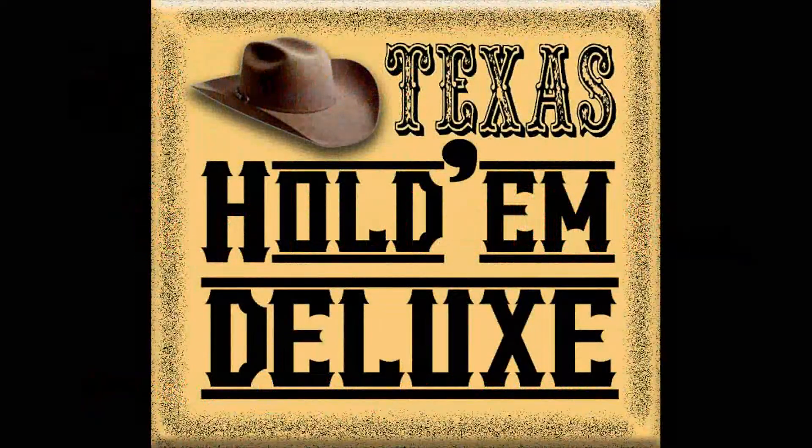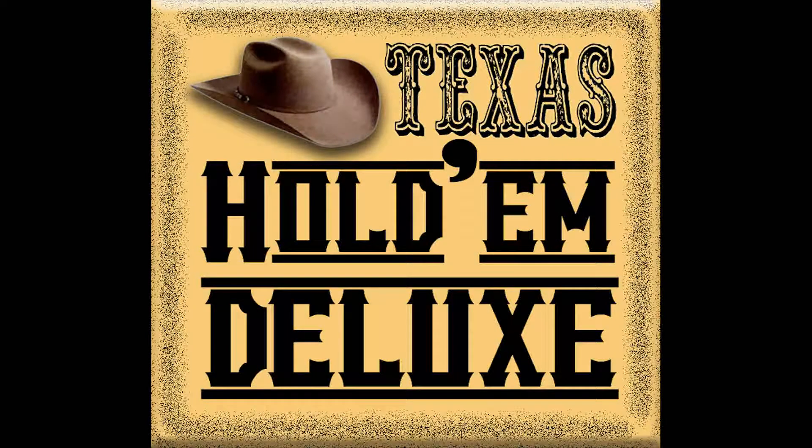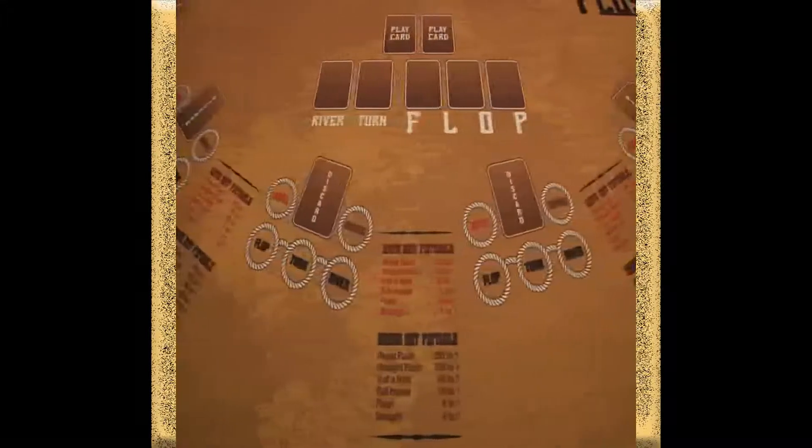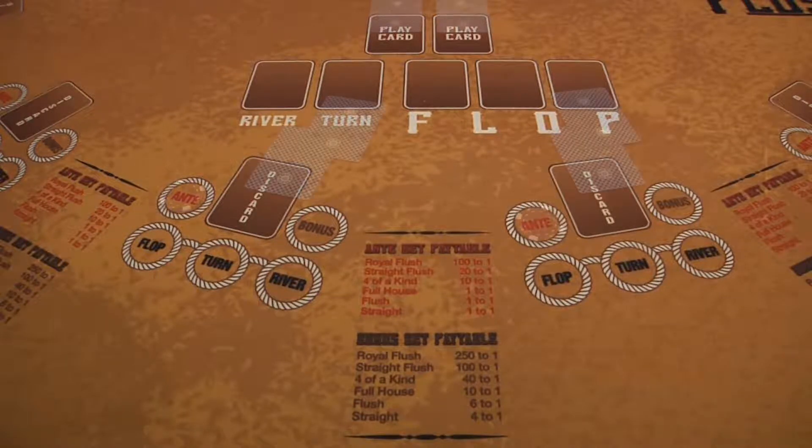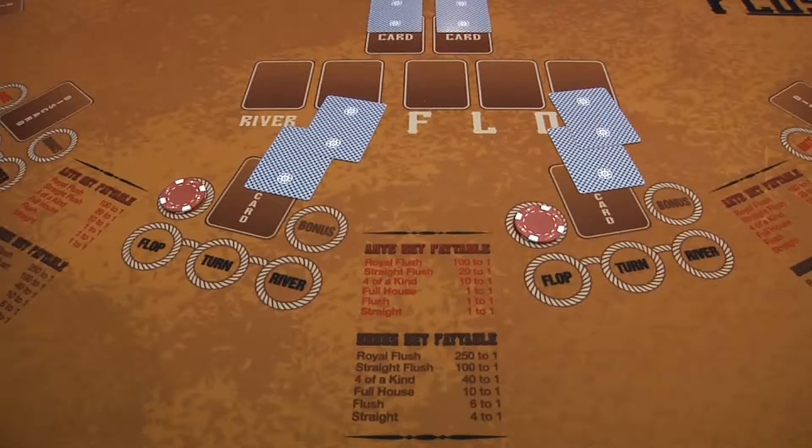Texas Hold'em Deluxe plays exactly like Texas Hold'em with a few exceptions, the main one being that players may switch one of their first two cards for a chance to receive a better card. Play begins once all players have placed their ante wager and their optional bonus bet. Let's go ahead and take a look at a few hands.